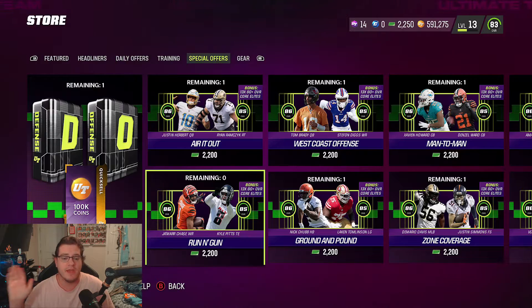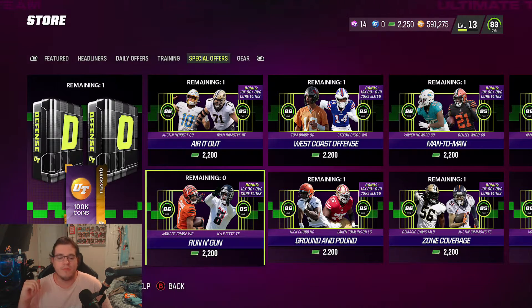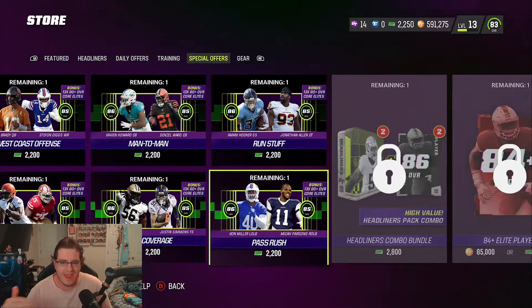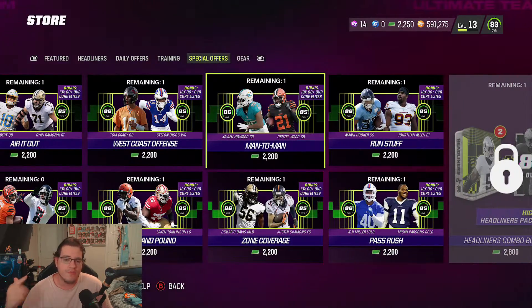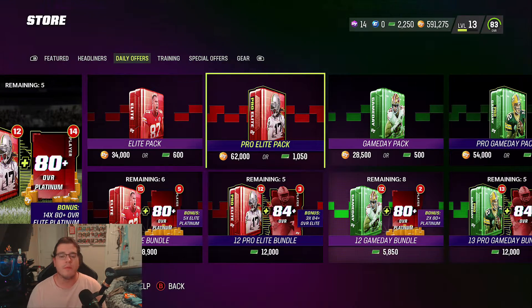The smart decision to get your team up and running is one of these packs. I already bought the Run and Gun pack during my stream — I'll get those clips up sooner or later. That came with 86 overall Jamar Chase and 85 Cow Pits — a huge upgrade to the offense. This other pack with cornerbacks Xavian Howard and Denzel Ward — I've seen a lot of people running them, and honestly they've killed me in head to head.